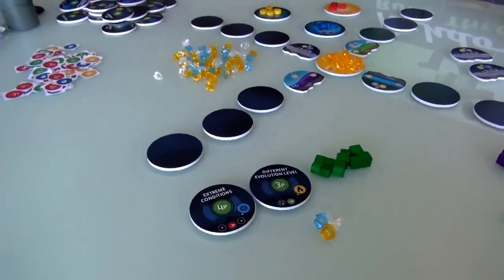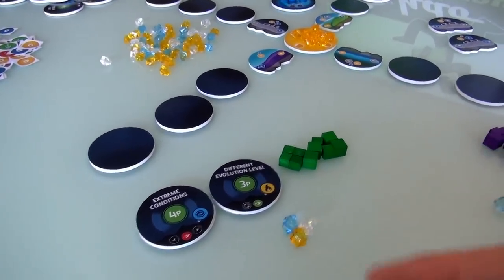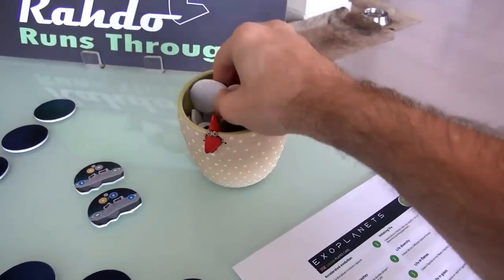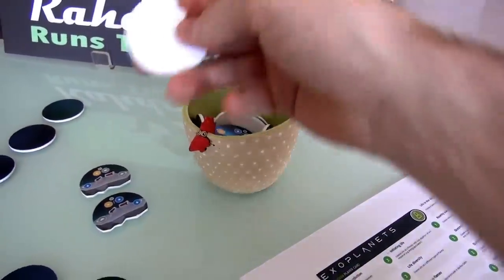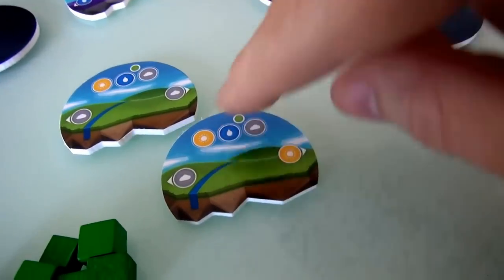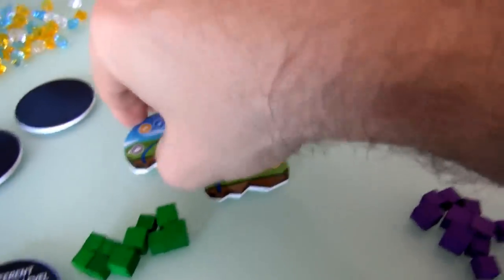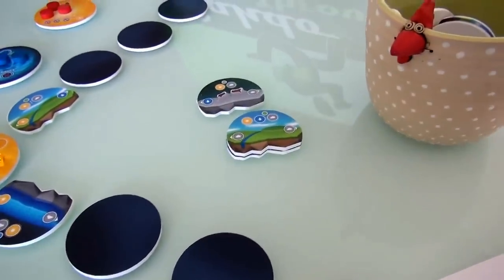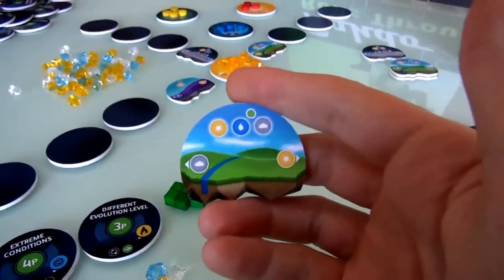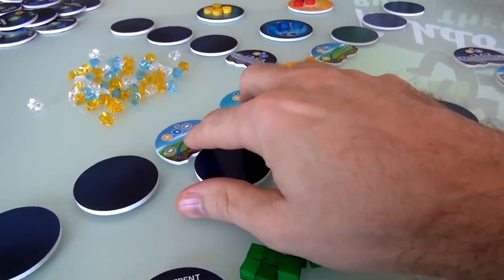Since I want to complete Different Evolution Level, I need a planet that requires three resources to create life — and none of the visible ones do. So I'll draw two blind from the cup. Both of these are exactly what I need — they're Earth-type planets, and both require three resources to generate life. I'll set one face-up for others to potentially grab, and place the other planet into one of the empty spaces.